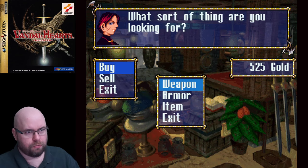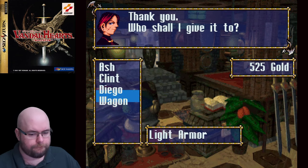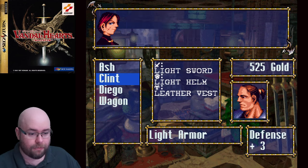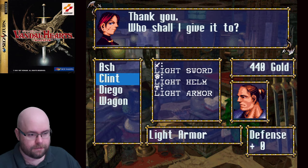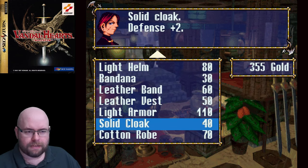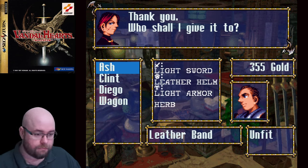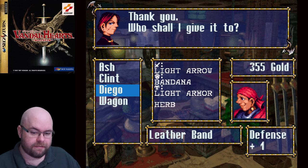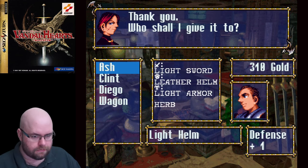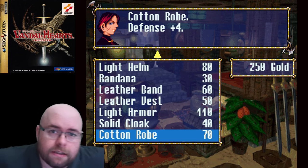Let's go with the expensive stuff first, which is light armor — what Diego is already wearing, but neither Clint nor Ash are wearing it; they're wearing a leather vest. Robes and cloaks are used by character classes we don't currently have. We have a leather band which gives an extra plus one defense — actually worth it. And light helms for the others, which Ash is not wearing. There we go, now everybody's outfitted.